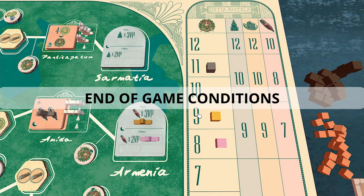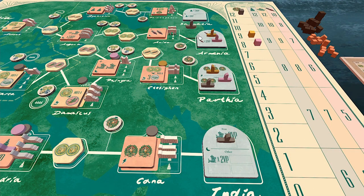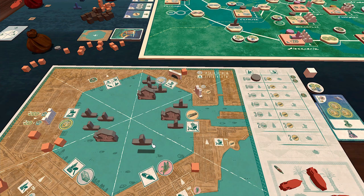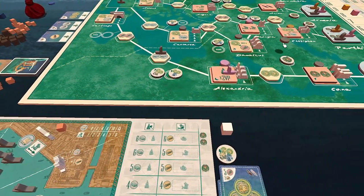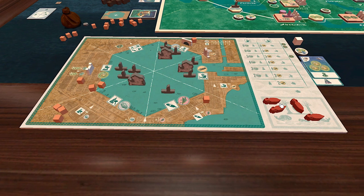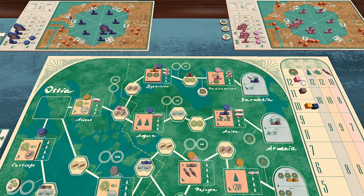The end of the game is triggered when either one of these conditions have been met: any player's reward cube reaches the 12th square on the reward track; three or more Corbita ships from any one player have reached the destination tile; a player has built all their Corbita and Ponta ships; a player has built all their buildings; or all amphora tokens are taken from the general supply. Players can still get amphora tokens until the end of that round. Once the end of game is triggered, players continue until the end of that round. If the third player triggers it in a four player game, the game ends at the end of the fourth player's turn.